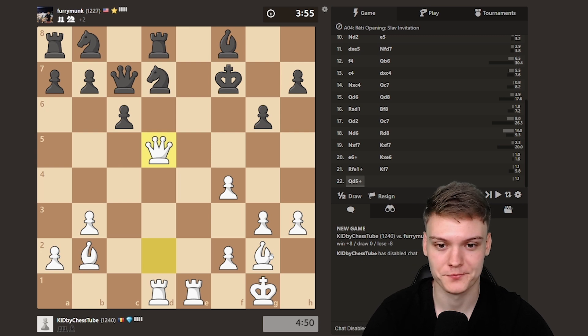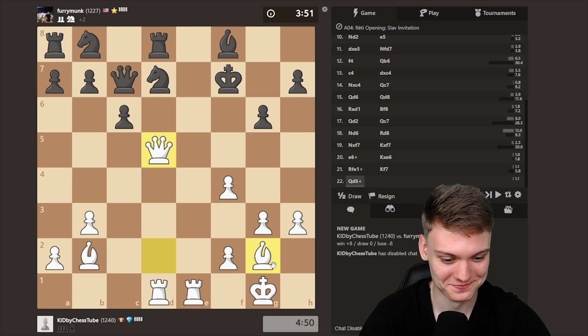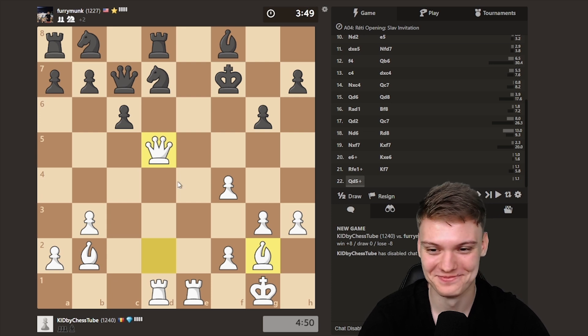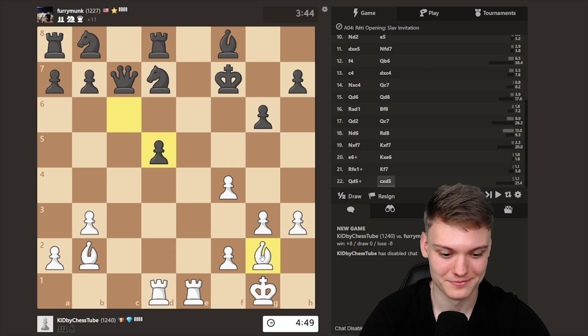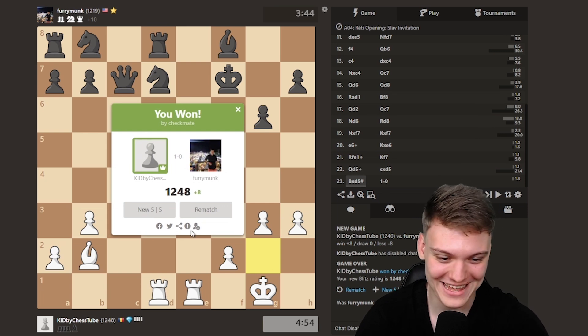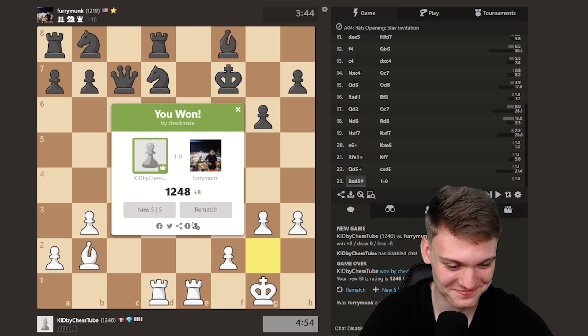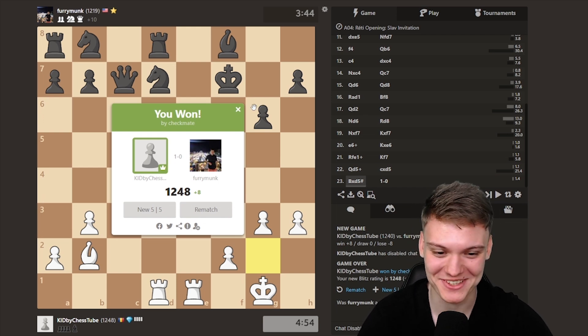And I'll show you a nice one on King F7. Okay, I almost lose my queen — oh no, my queen! Opponent can take my queen. What is he thinking about? He can take the queen. And we managed to get a checkmate! That was a good prediction. You've seen it coming, didn't you?